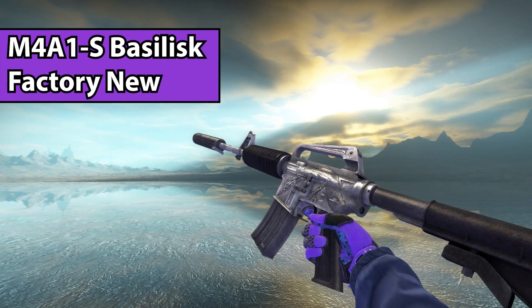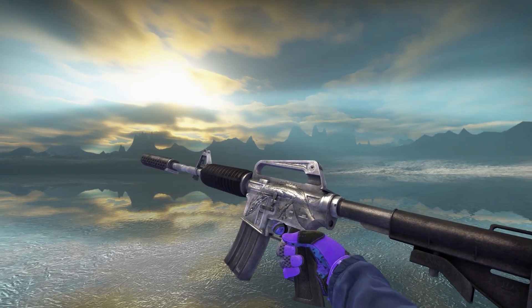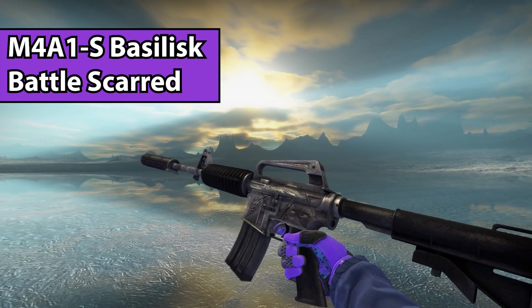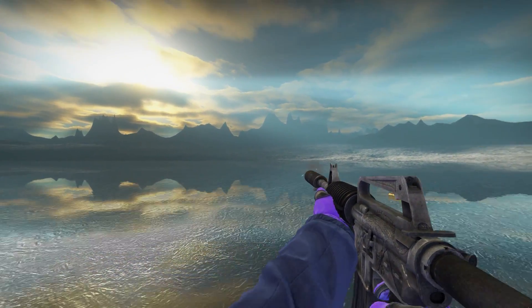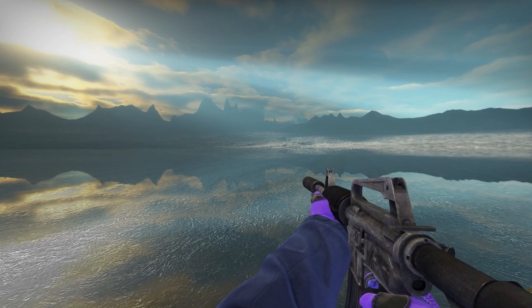Next up, we have the M4A1-S Basilisk. When this skin is factory new, it looks all silver, bright — but in my opinion, it doesn't really look that amazing. When you get it in Battle Scarred, it looks more like the default M4A1-S but with a dragon engraved in the side, and I think that just makes it so much cooler. This version of the skin is just way more appealing to me personally.